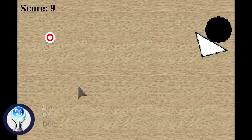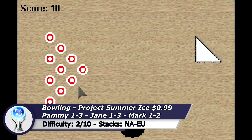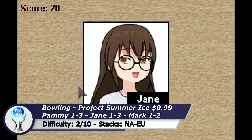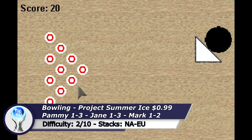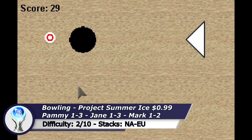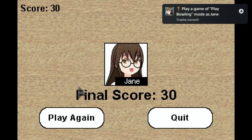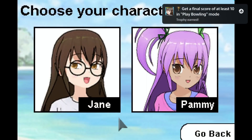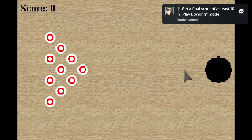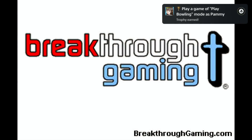The next game is called Bowling by Project Summer Ice. There are 3 different versions at the moment: the Pami version, the Chain version, and the Mark version. Each version has a separate trophy list but basically it is always the same game just with a different story. With the Pami version you can already unlock 3 Platinums because there is story 1, story 2, and story 3. The same applies to the Chain version. The Mark version has 2 stories at the moment but there is a high chance it will get a 3rd story.